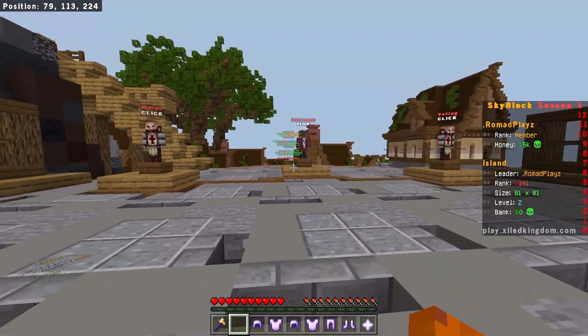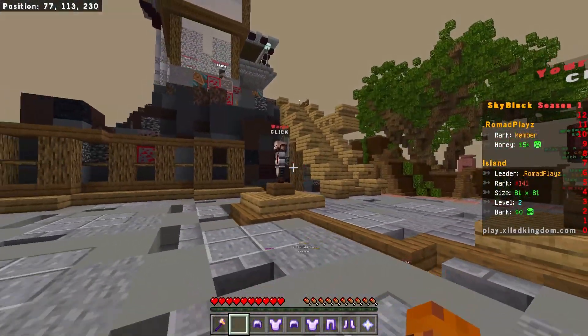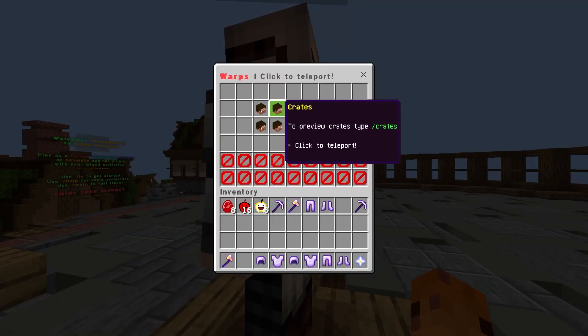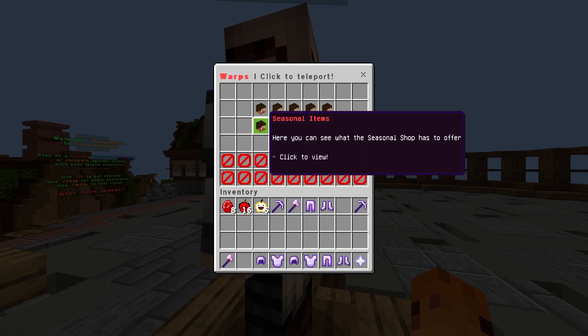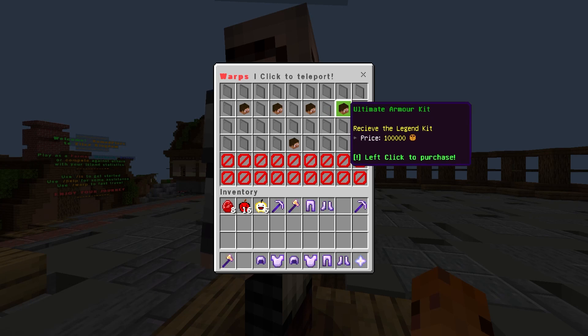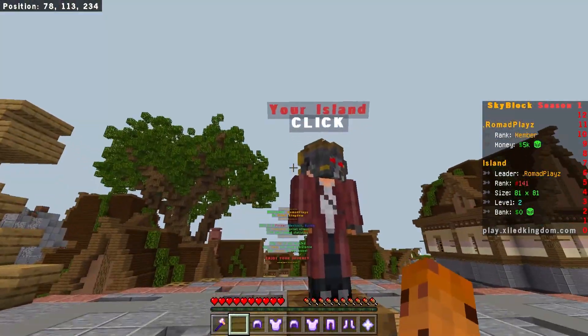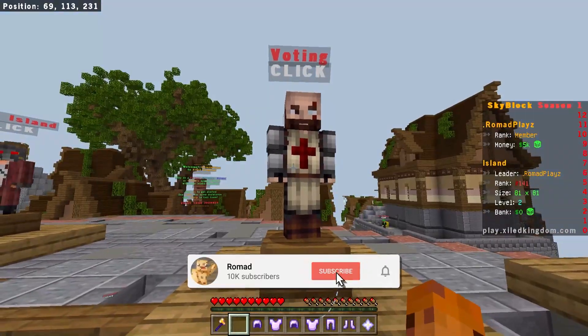They also have a brand new spawn — if you do slash spawn you can see all the warps. They've got dungeons, PvP enabled, crates, enchants, auctions, your island, fishing, and seasonal items. From crates you can get things like a necromancer key, king's key, spawner breaker, ultimate armor, and 100,000 coins — that's a lot of grinding.